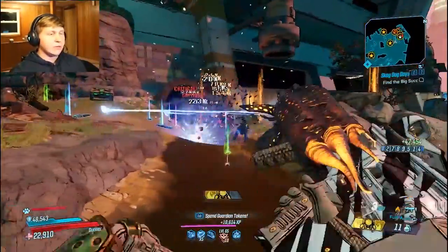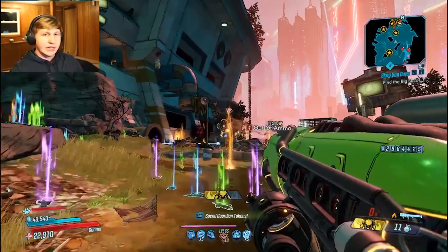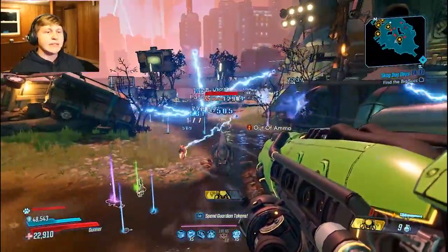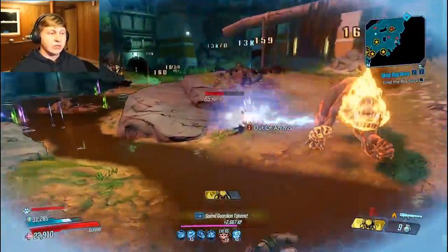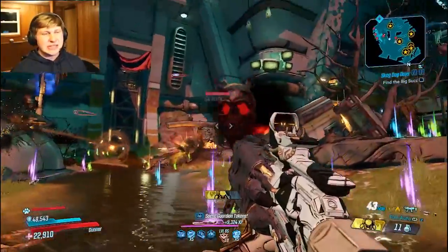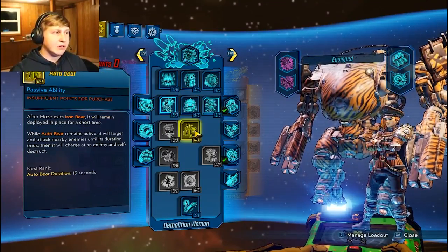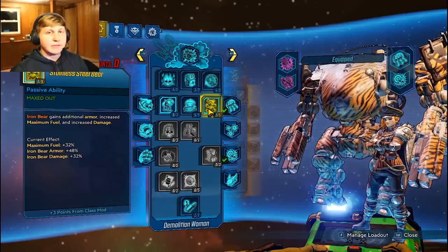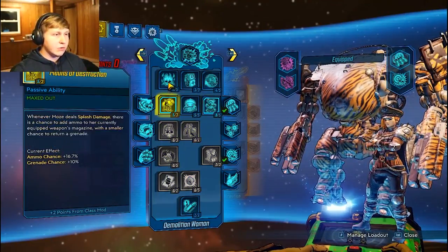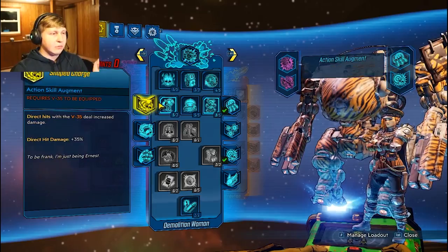Let me go over the skill tree. We max out the purple tree — Bear Mother — to get Running on Fumes so Flare is always active. In the blue tree — Demolition Woman — we want Short Fuse because we're always on foot; it basically doubles your damage and can even triple it with lucky secondary explosions. You do the normal blue tree stuff, but never get Auto Bear since it doesn't work with Iron Cub. In a perfect world we'd skip Stainless Steel Bear, but we need it to advance down the tree.